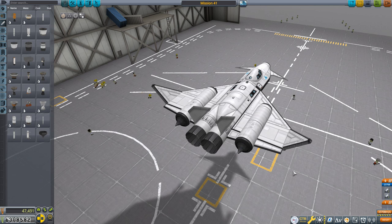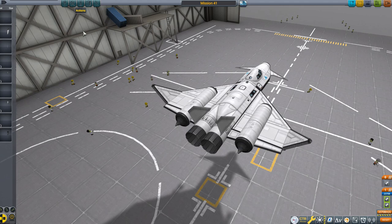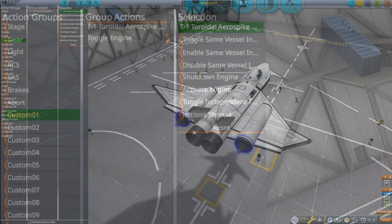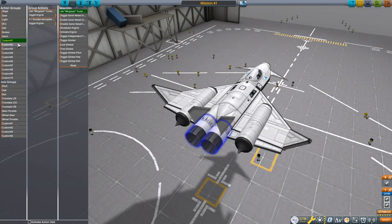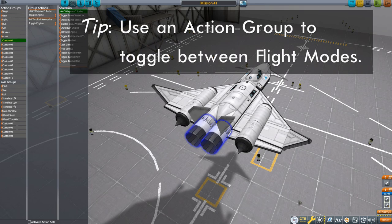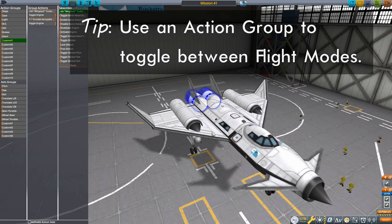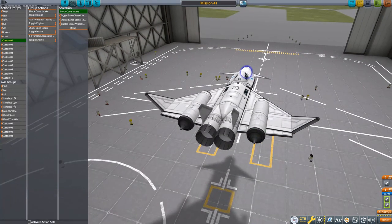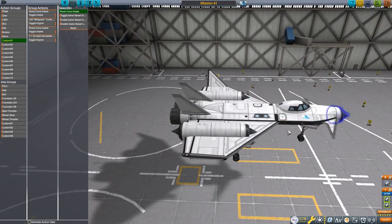Let's fix up our staging. We want the Whiplashes to come on first, but at some point in our flight we're going to want to switch over to the vacuum Dart engines, and the best way to accomplish that is with action groups. On action group 1, I'm going to toggle the Dart engines, then select the Whiplashes and toggle those engines as well. So every time I press 1, I'll alternate which set of engines are active. Also, the Darts do not require air intakes, and these intakes generate more drag when open, so on the same action group I also want to toggle the state of the air intakes - so 1 toggles this plane between air breathing and closed cycle mode.